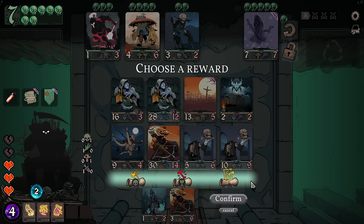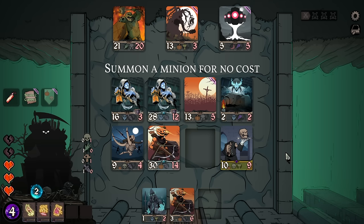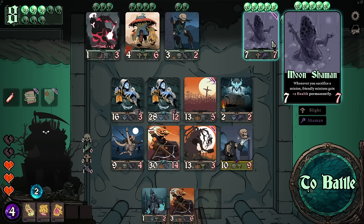Do we combine them? Yeah, it just makes sense. When it dies, summons your storage minions onto the battlefield — I think that's something we can work with, kind of. Combat start: attack, my health and attack equals to the greatest among related minions — it's really good. Abomination is just fantastic. My storage minions suck for the time being, but we could just change that.